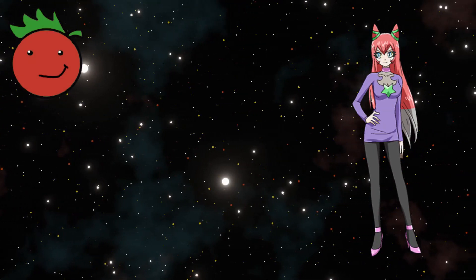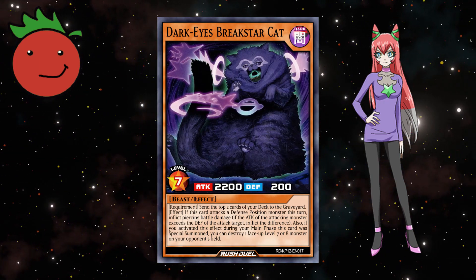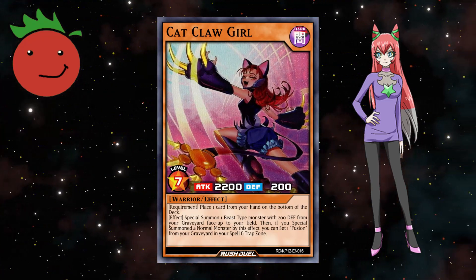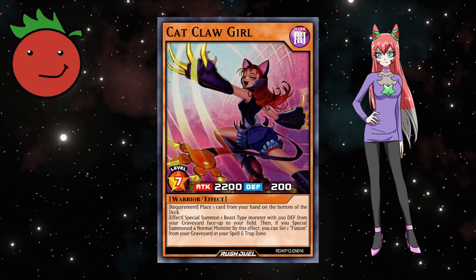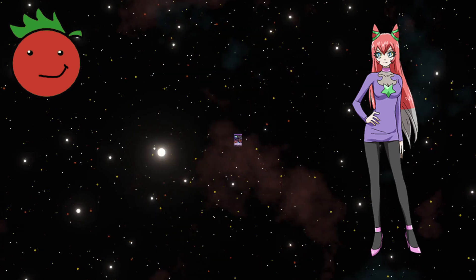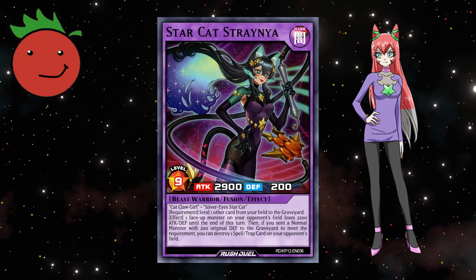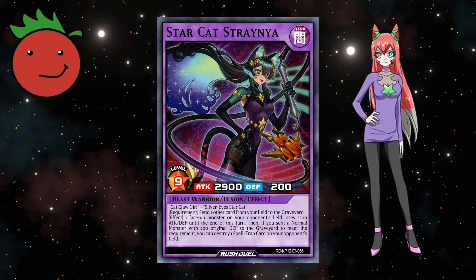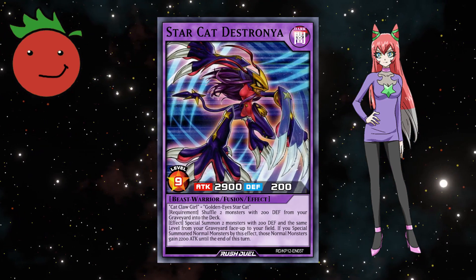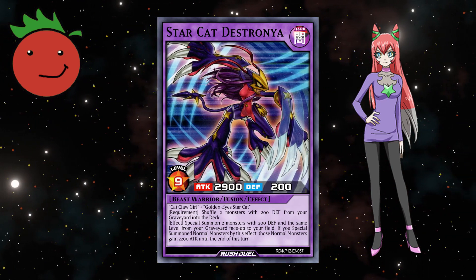I will be taking Neanderstar, who introduces Dark Eyes Breakstar Cat, a 2200 attack beast that can send the top 2 cards of the deck to grave to inflict piercing damage, and if done on the turn it was summoned, can destroy 1 face-up level 7 or 8 monster. She also brings Cat Claw Girl, a 2200 attack warrior monster that can place 1 card from your hand on the bottom of the deck to special summon a beast type monster with 200 defense from your graveyard, and if you summon a normal monster, you can set fusion from the grave. Cat Claw Girl is a material for 2 new fusion monsters: Star Cat Strania, a 2900 attack beast warrior that can send a card from field to grave to weaken a monster by 2200 attack, and if you sent a normal monster with 200 defense, you can destroy 1 spell trap. And Star Cat Destrania, a 2900 attack beast warrior that can shuffle 2 monsters with 200 defense from grave to deck to special summon 2 monsters with 200 defense and the same level from grave — if you special summon normal monsters, those monsters gain 2200 attack.